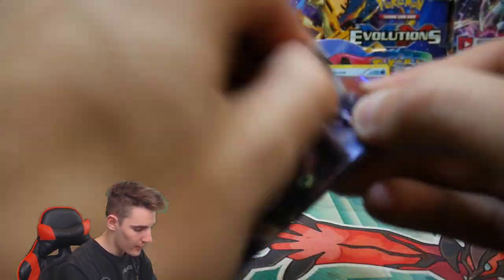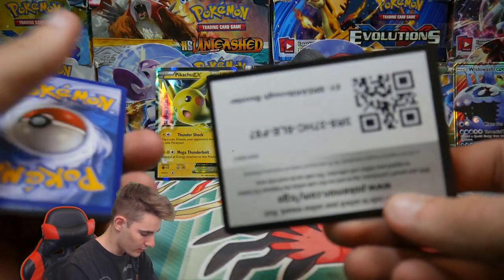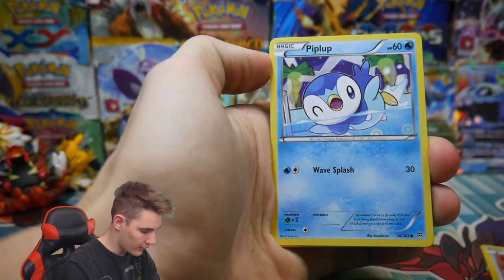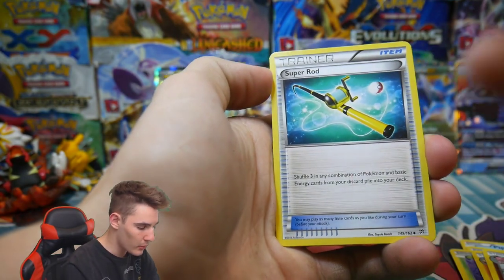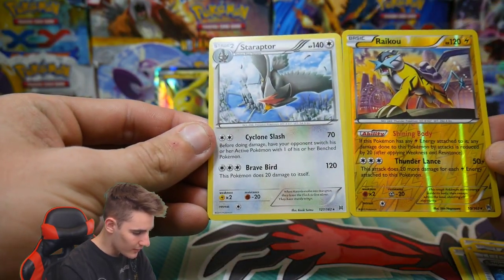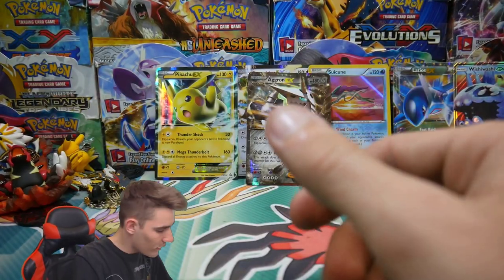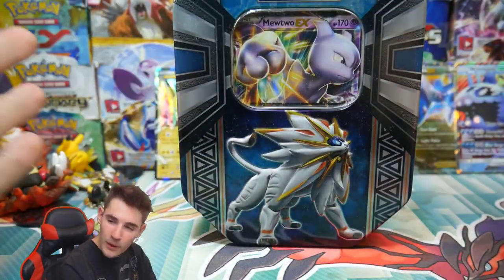We still have one more tin after this one — hopefully you guys have enjoyed so far. From the Breakthrough pack: a Doduo, Piplup, Hippopotas, Pansage, Ralts, a Piloswine, Granbull, a Super Rod — not bad — a Raikou Rare Reverse Holo, and a Staraptor Regular Rare. Definitely a nice card with the old Raikou Reverse. Then we have a Mewtwo from a collection box — which I absolutely love. And then we have the Soul Gallio tin.